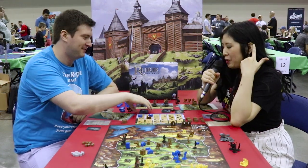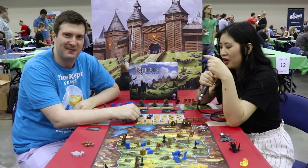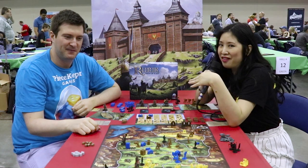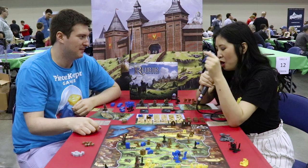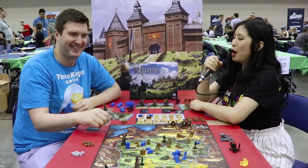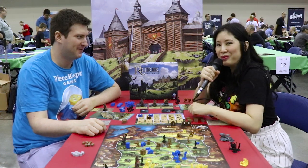Make sure you pay attention to what your opponents are putting out. If they put out 1 and 5, then you can figure out what they're doing. Keep your 1 and 5 until last so that people don't figure out what you're doing, and also use scheme cards effectively, right? Absolutely. Thank you John for showing us how to win at Rurik — check this game out! Bye!